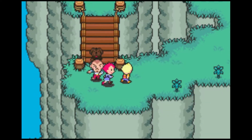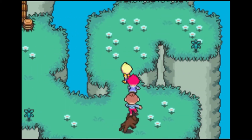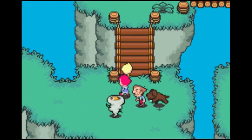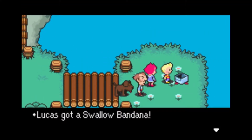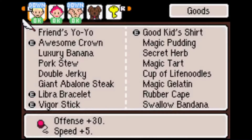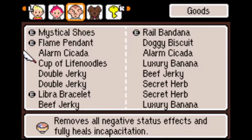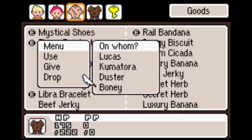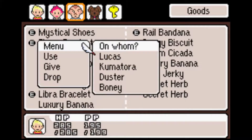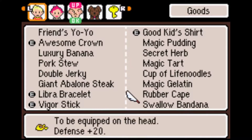There was a better weapon you could have bought at Saturn Valley, but I just didn't do it. It's the Vigor Stick — because it lets you beat things vigorously. And in this chest, we get a Swallow Bandana. I'm gonna need to use a healing item from your inventory first — like this Beef Jerky. And then give you the Swallow Bandana.